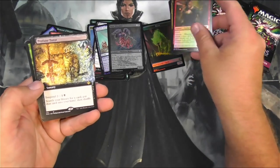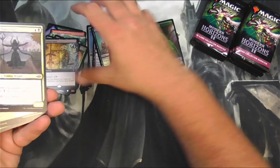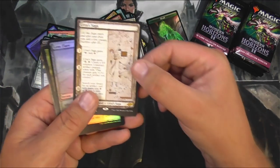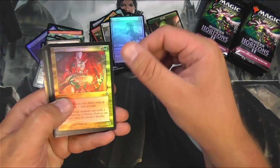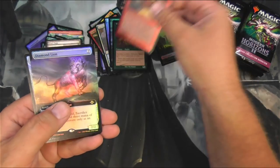Mountain. Profane Tutor, borderless — very nice. We got a Laquatus Chancellor, Urza's Saga — same thing I got out of the last box, but it's pretty dang good, we'll take it. Goblin Necromancer, Glimmer Baron, Goblin Engineer, Diamond Lion — box topper style.